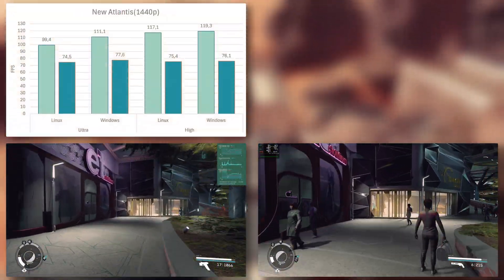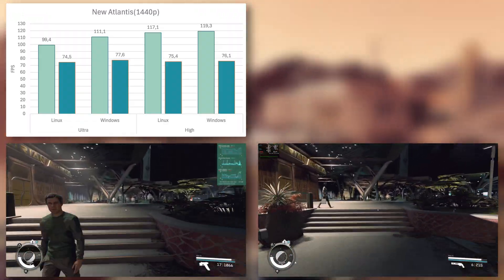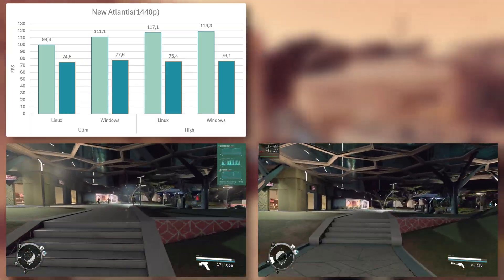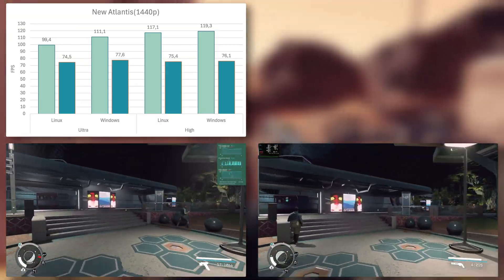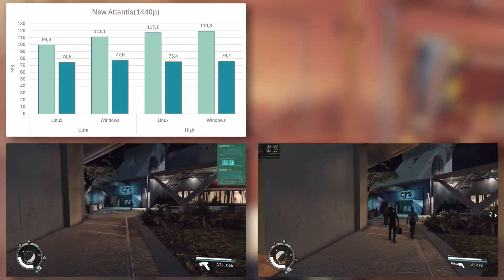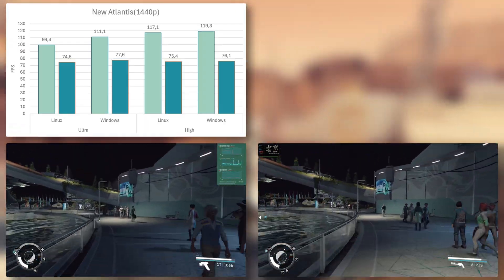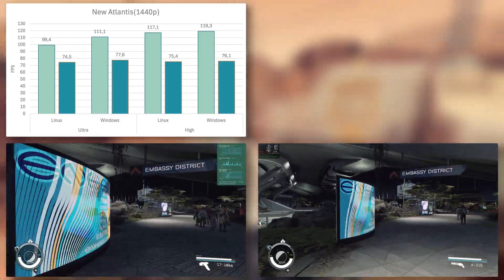Starting with the default preset configurations at 1440p in New Atlantis, Windows takes the lead quite considerably at ultra quality — on average, Linux trails by 12 FPS. The gap closes to almost nothing at the high preset. It's also worth noting that the 1% low FPS are basically identical across both presets and operating systems.